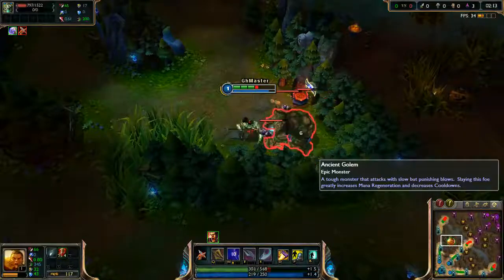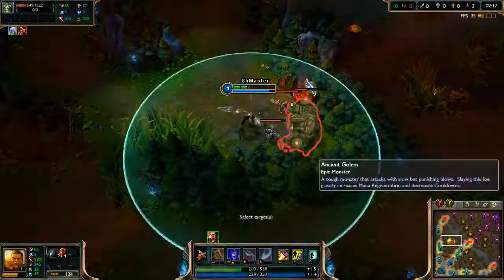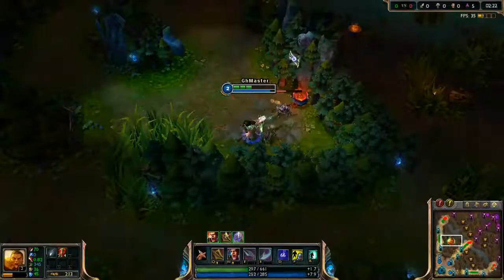Select the Golem with left click and watch his HP. When that number — his HP — is less than 540, kill him with Smite.